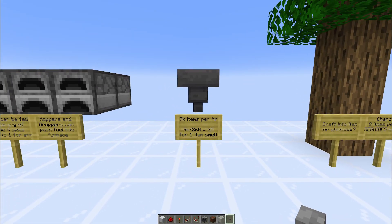That is with a fuel efficiency of one, meaning the fuel being used can smelt one item, which is only just the wooden tools, bow and crossbow.